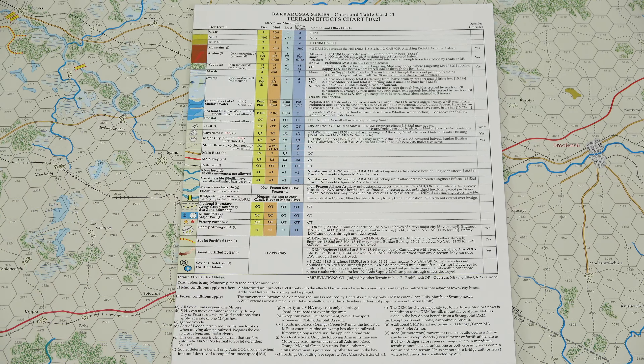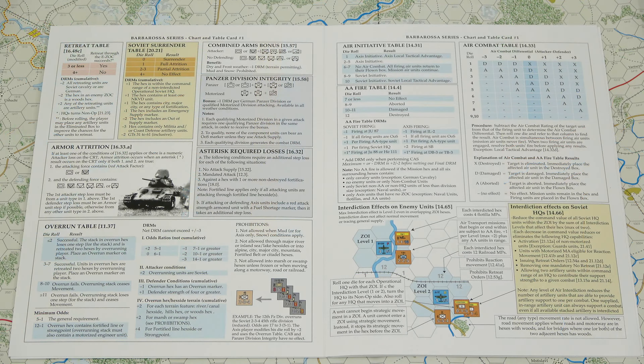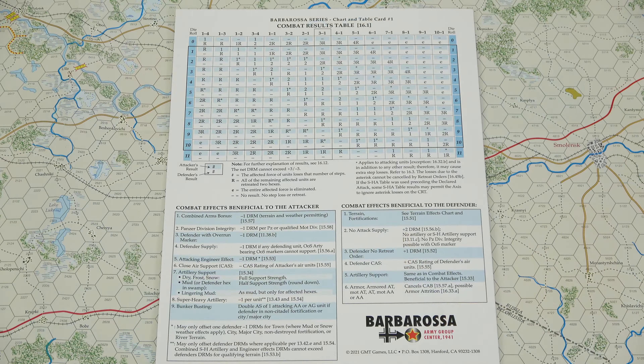Next we get to the Foldouts. This is the Expanded Sequence of Play. On the front we have the Strategic Segment, all listed out for you. On the inside we get the Axis Player Segment listed out, and then the Soviet Player Segment listed out. On the back we have the Continuation of the Soviet Phase as well as the Administrative Segment.